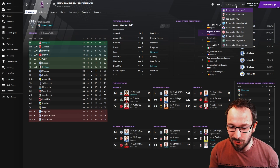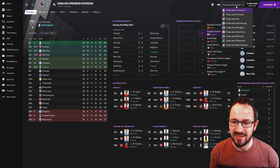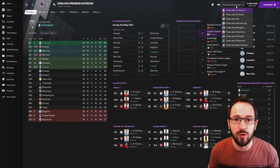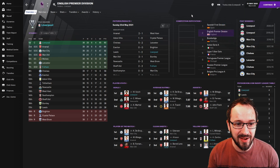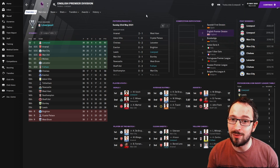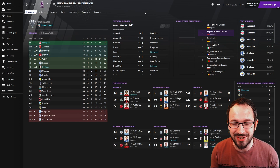I picked Liverpool this time because I don't have PSG. I normally go with PSG just to see the full capabilities of the tactic. Liverpool came first and Fulham are the underdogs — predicted bottom of the table — and they actually came seventh, which is pretty decent considering this whole tactic was solely created for Rangers.